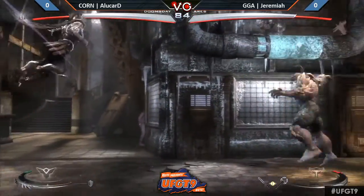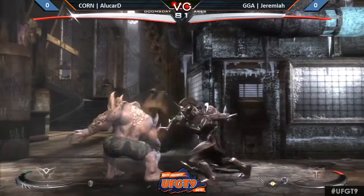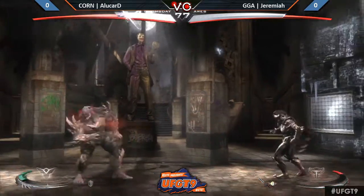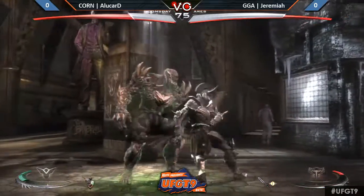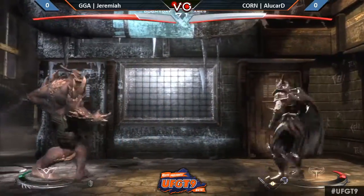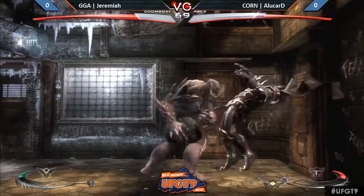Doomsday goes in, gets that knockdown. Doomsday doesn't really finish the string there. Gets him with a Godsmack — oh, he doesn't do it with a Godsmack. Got the axes. Activates trait. What's he going to do now? There you go. That was a nice neutral jump there. Yeah, I can appreciate that. The shoulders are so big. Yep, that pillar of Doomsday.